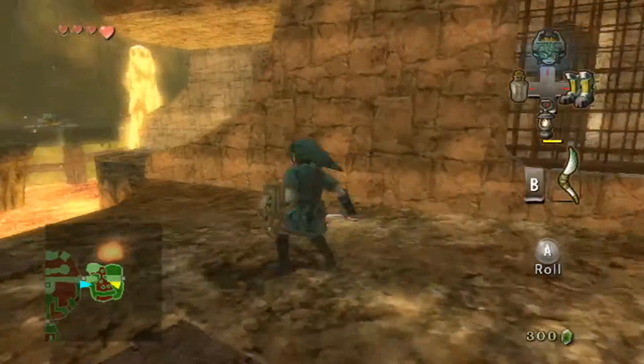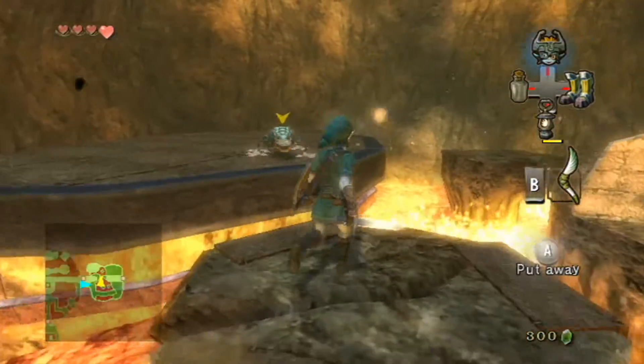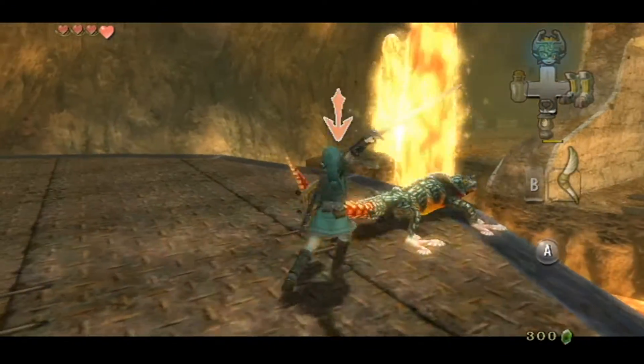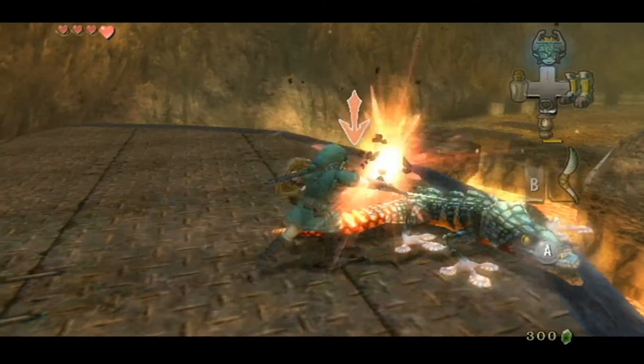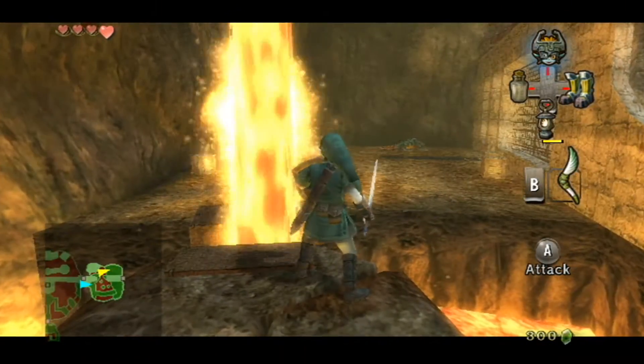Nothing special here - we don't really need anything in those crates. We gotta do this. Oh, why is he on the side? This is unfortunate, but luckily he's pretty defenseless right now, so that's easy. Oh, I almost went there.